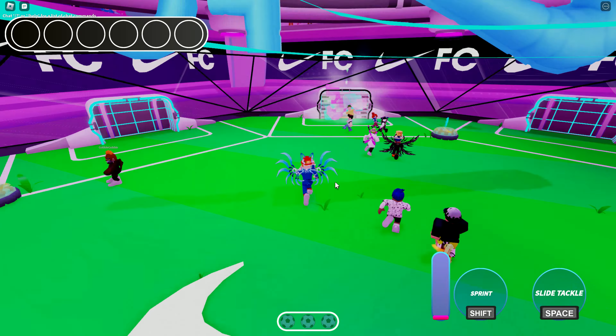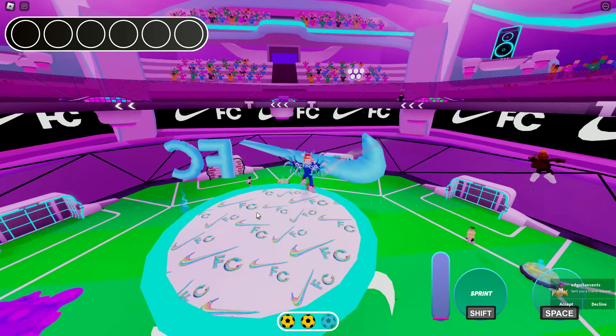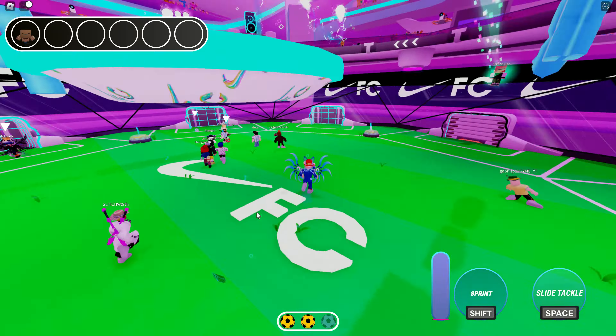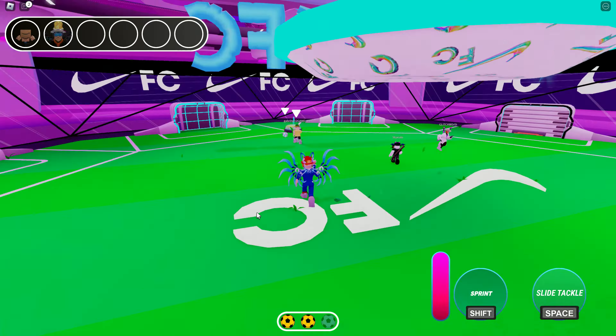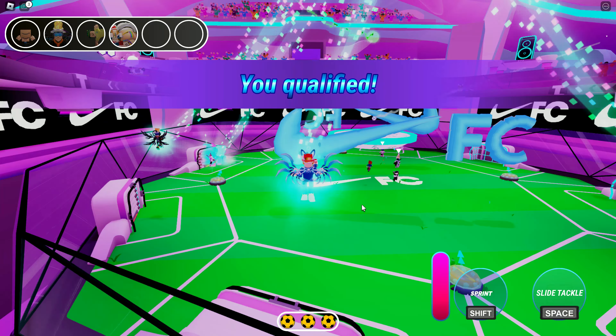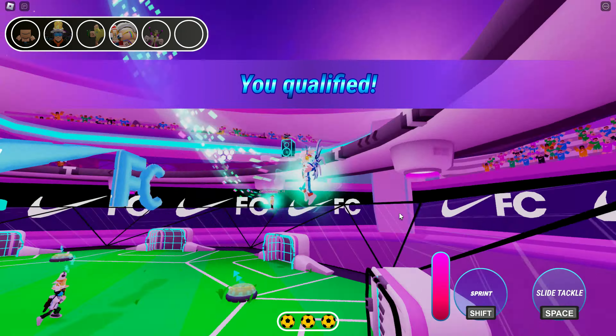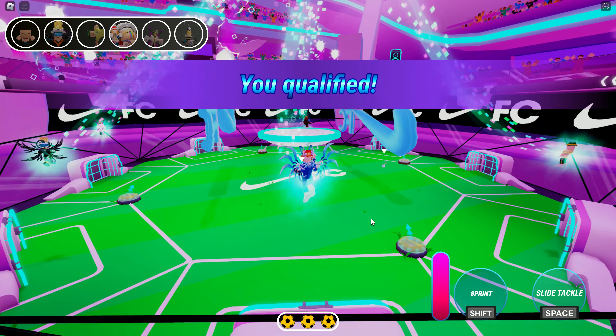There are a bunch of people in here but only a limited number of goals. The people who get a soccer ball into one of the goals move on to the next round, and the people who don't are eliminated — it's an elimination thing. You want to get in there and score. You can press the space button to slide, tackle, and shoot, and shift to sprint.